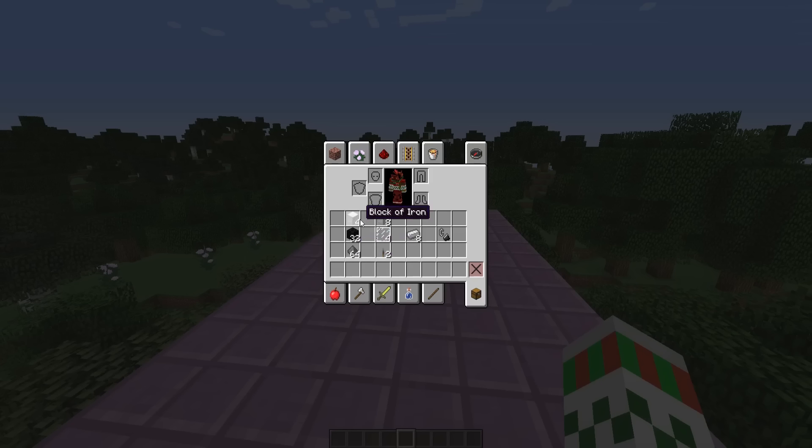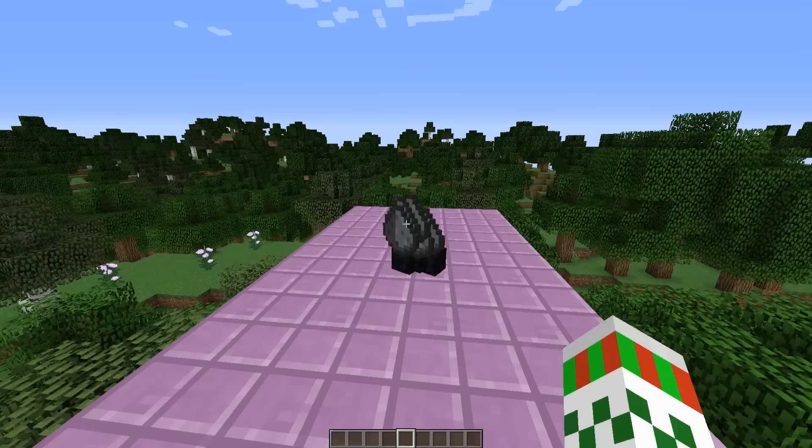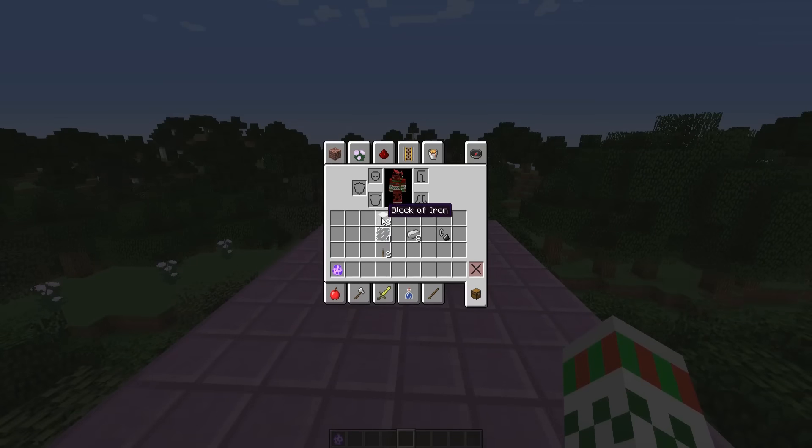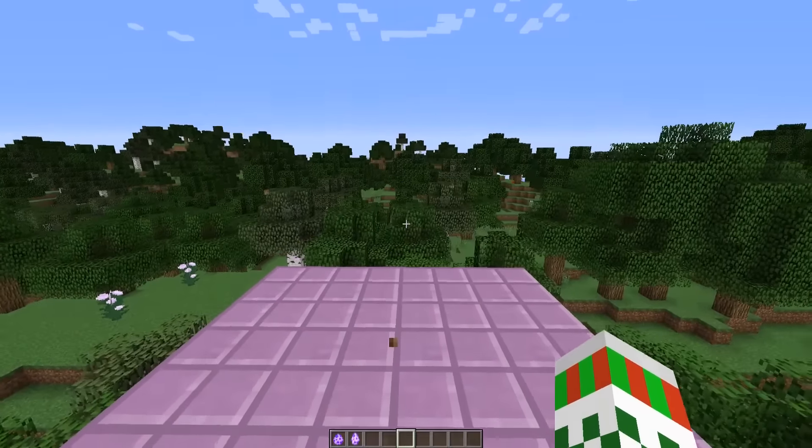It's totally worth it because once we reach Mars, it's a planet full of diamonds, redstone, and minerals. The rocket is made out of two components: the cockpit and the engine. The engine is crafted by dropping four iron blocks, half a stack of coal, and a stack of gunpowder to get a spawn egg. The cockpit is crafted by dropping eight iron blocks, four glass panes, and two levers for the controls.